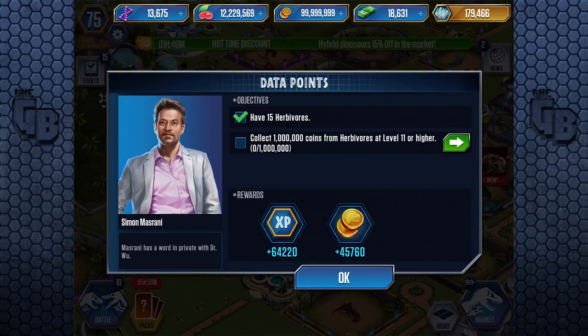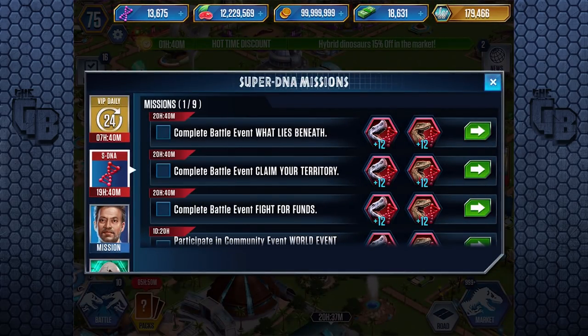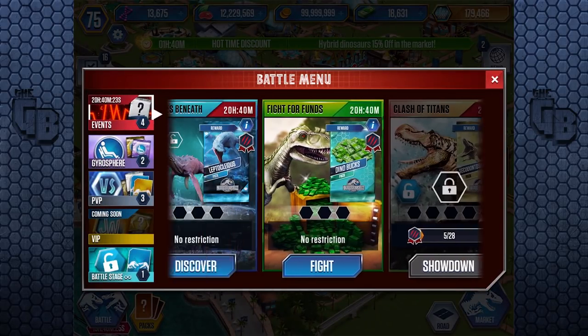Next mission: collect a million coins from herbivores. I could do that in two seconds as well. They're very easy missions, aren't they? And we're back to Mr. Masrani.